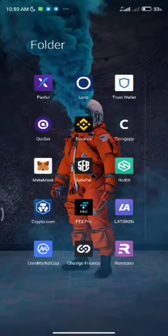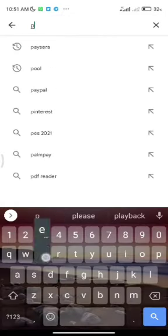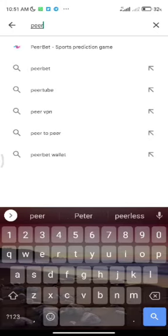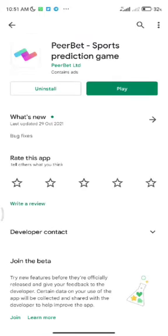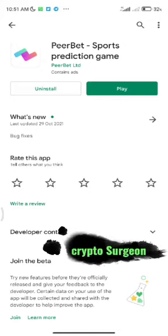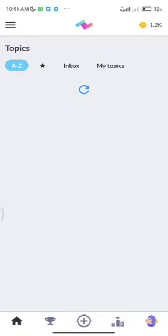Then go to the Google Play Store and search for PeerBet — it's a social prediction game app. Search for it and install it. I already have mine installed. After installation, open it. This is the PeerBet app — this is the app you use to gain instant KIN.